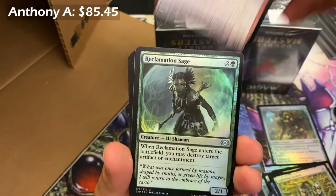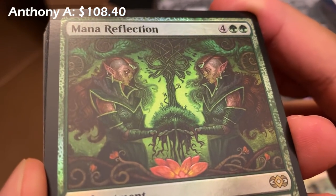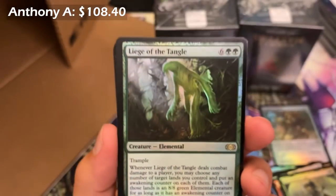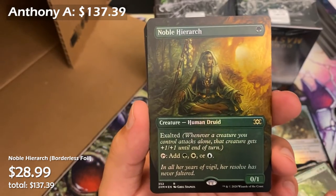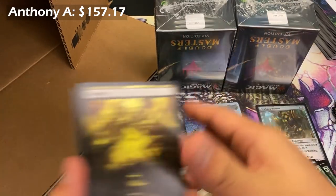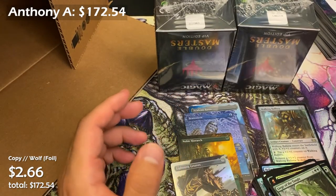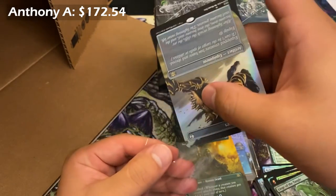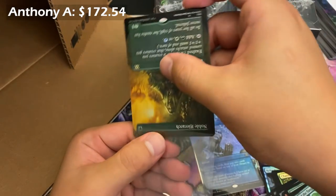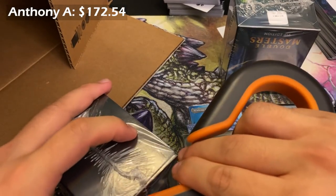Swiftfoot Boots — looking for it. Mana Reflection — not bad, gorgeous art by Chris Seaman, what a great piece. A rare by Jason Chan — basically worth nothing. Noble Hierarch — in the 20s. And Mark — wait, whoa — this is not what we want to see. Almost a Forest. Dr. Golem copy, wolf — really hoping for some redemption because that was not great. Sitting at like 60 EV — I've seen better, we've all seen better.